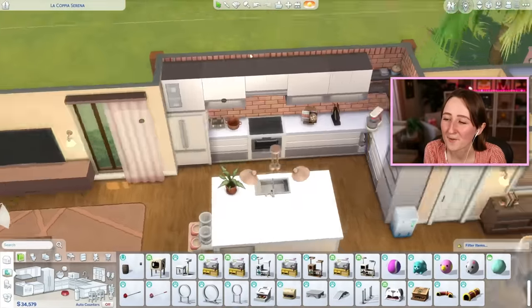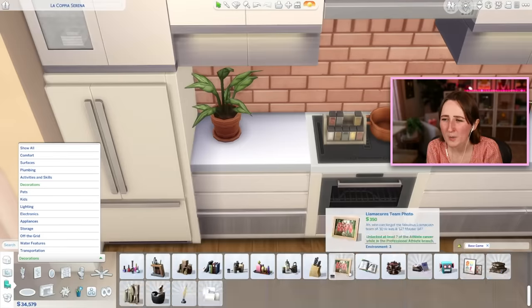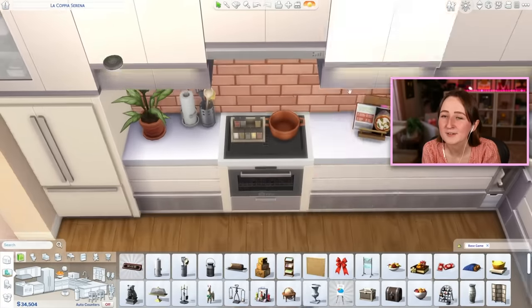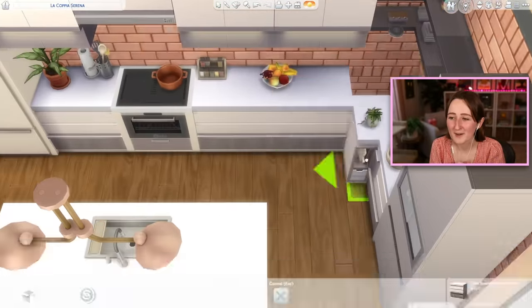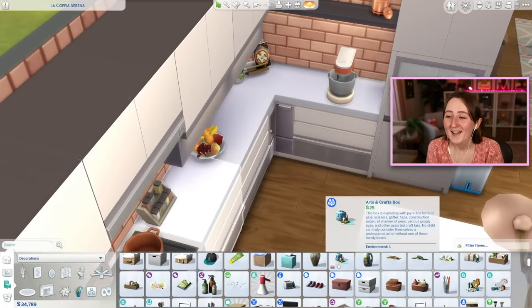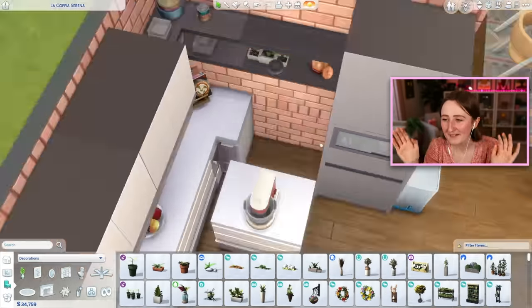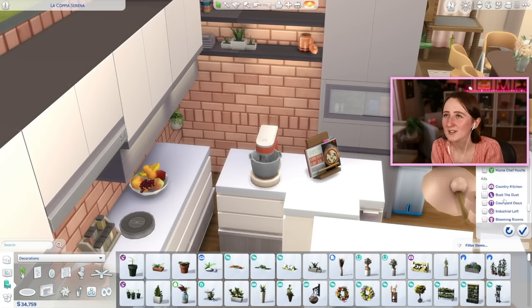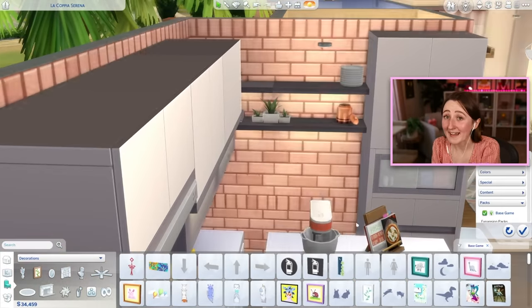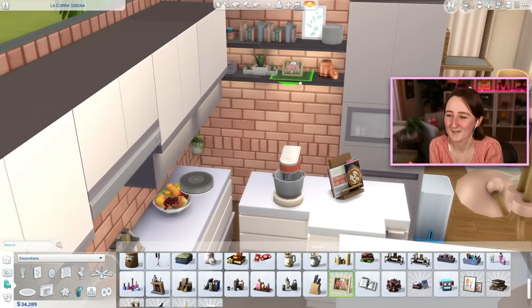Right now we're doing some last minute clutter detail in the kitchen, adding nice stuff on the shelves and putting a lot of that Home Chef Hustle decor in there, because Home Chef Hustle is such a nice pack. I'm so glad they made a kitchen stuff pack — it's such an improvement compared to the original cool kitchen stuff pack. It has so much more in it and the gameplay is fun with the new recipes. I so badly wish we got stuff packs instead of kits — the kits are just never as good. The fact that it has gameplay and build stuff and Create-A-Sim stuff compared to just one little tiny build set is such a huge difference.